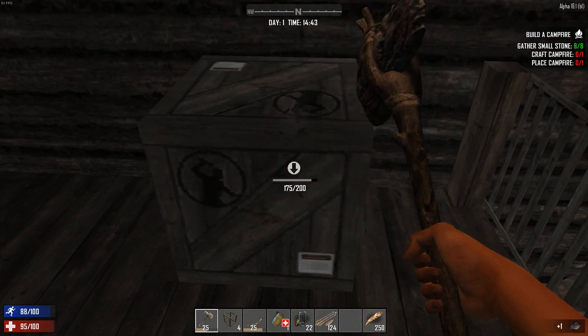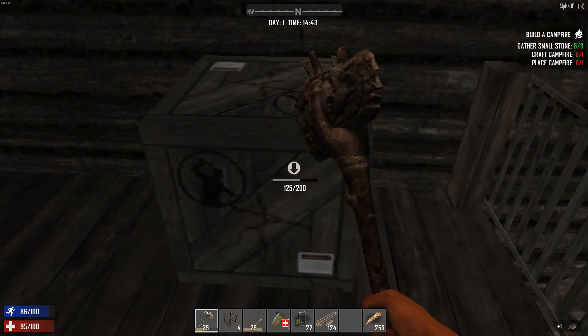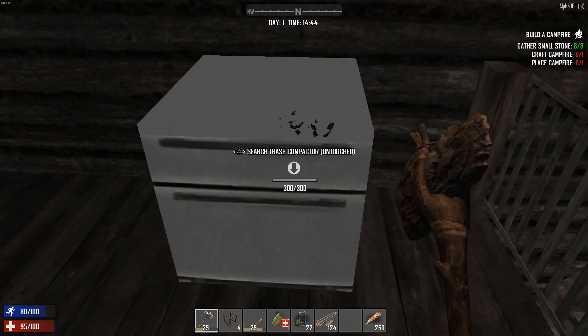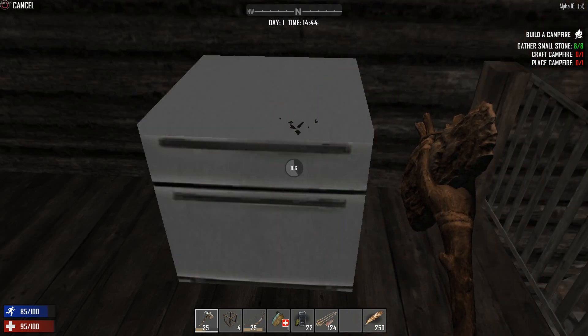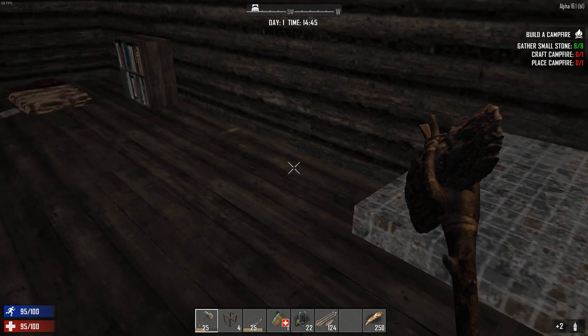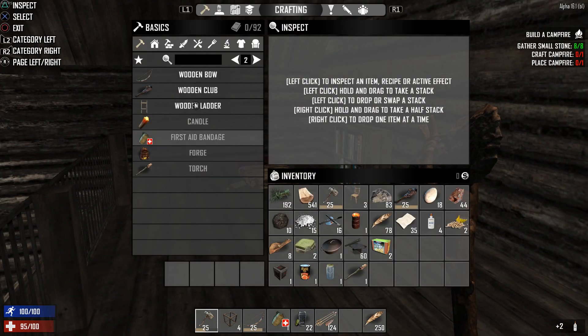Let's have a look at those boxes — there's got to be something good in this box. Trash compactor — not too bad. Right, let's craft a fireplace.